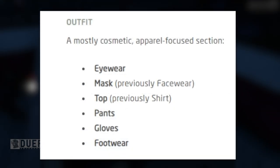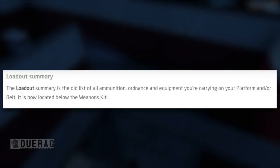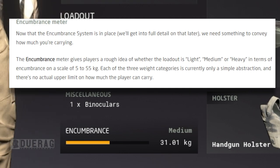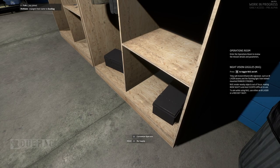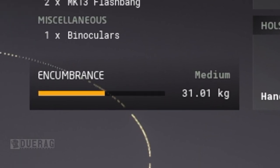The outfit section covers eyewear, mask, top, pants, gloves, and footwear. The loadout summary — a list of ammunition, ordnance, and equipment — is now located below the weapons kit. The new encumbrance meter gives players a rough idea of whether the loadout is light, medium, or heavy on a scale of 5 to 55 kg. Each of the three weight categories is currently a simple abstraction with no actual upper limit on how much the player can carry. Most non-cosmetic items now have a weight value, so keep an eye on that meter.